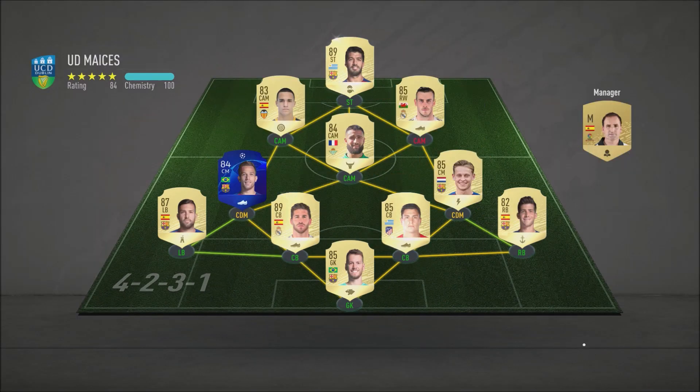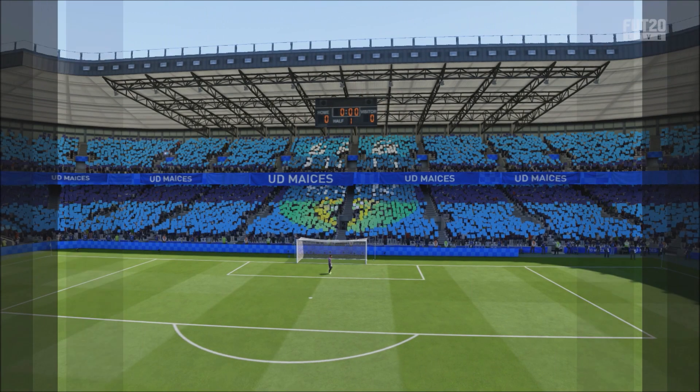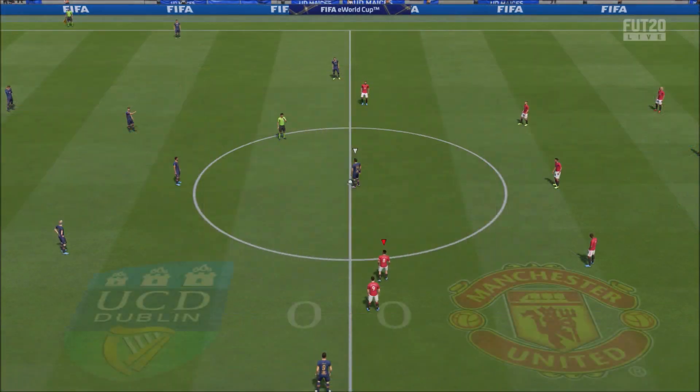Okay guys, this is his team as you can see right now — he's got Gareth Bale, Suarez, Fekir, Ramos, Jordi Alba, Frankie De Jong, and some other good players as well. It's not a bad team at all, pretty overpowered, pretty sweaty — but this team is insane and I'm pretty sure we can take away the win.